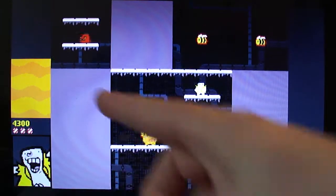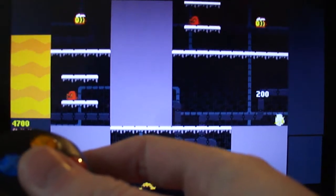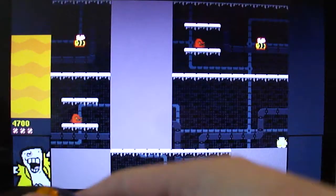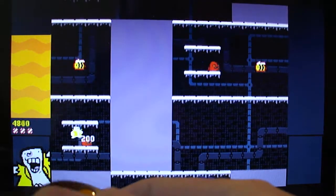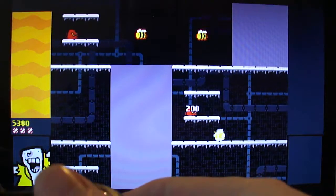Now as you can see, all the GUI stuff is on the side. There's the honey meter and a picture of the character you're playing as, in case you aren't looking at the screen.